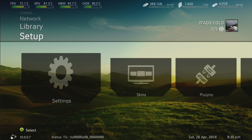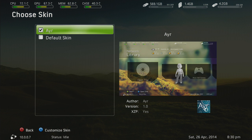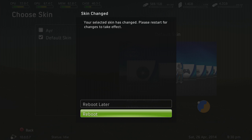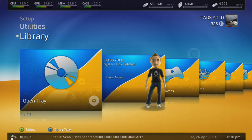Go to your Freestyle Dash, go to Scans and click the default scan and just reboot. Alright, now we're on our default scan.